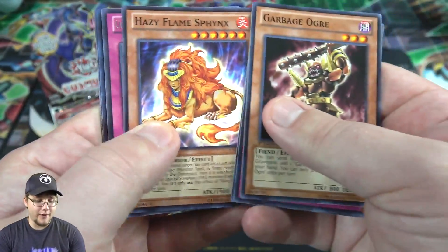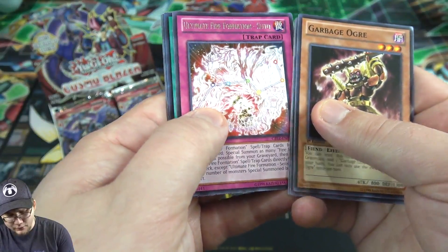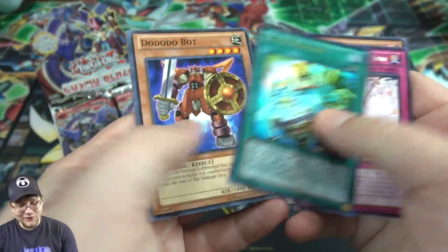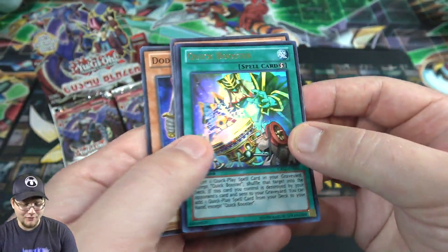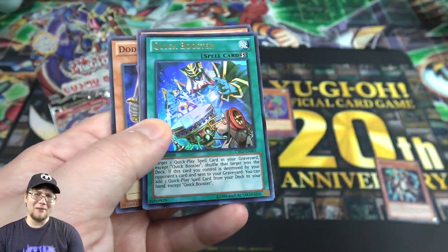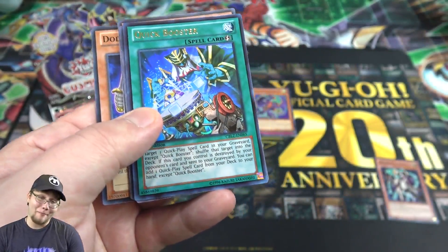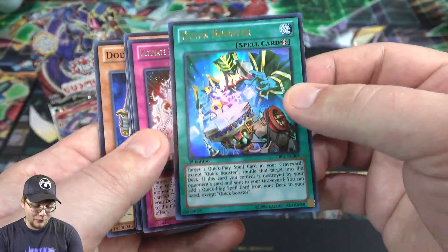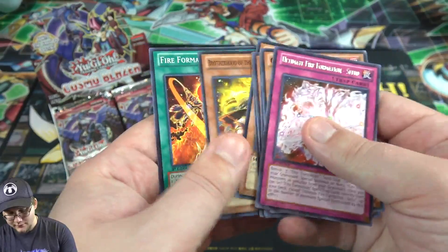Some of the Hazy Flames — they're another fire archetype in this set. Then Fire Formation, and Cito. Then we got an ultra rare! I thought I could see a holo — it is Quick Booster. I think we got one of these recently too. It's not the most playable card, but man does it look cool. I love the artwork — it's got Endymion on it, which is kind of cooler now that we have that new support.